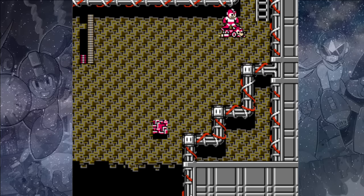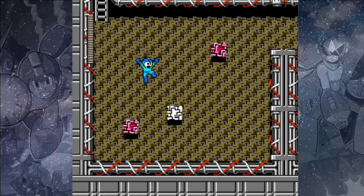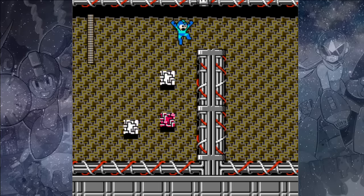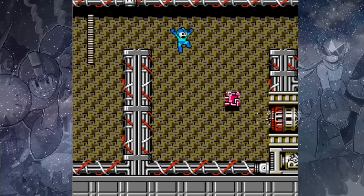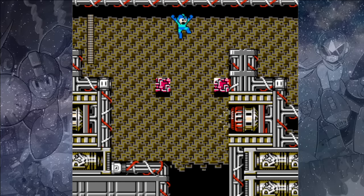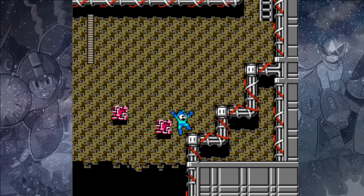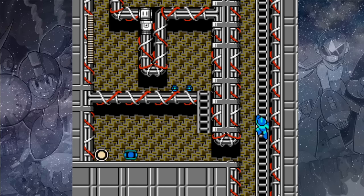Now if you think this is cheating, I'll show you the way to do it without Rush Jet. I like to drop off the ladder onto that block and then jump to the one that leads to the highest block. Over here you can drop down onto that one and carefully walk off avoiding the magnet. Wait for that block and you can make it in two jumps. In this section you only want to go on those high two blocks so you avoid the magnet below.